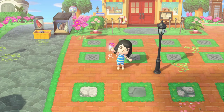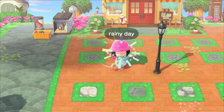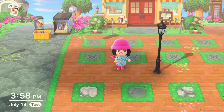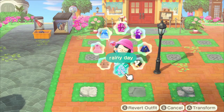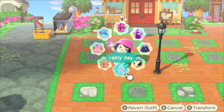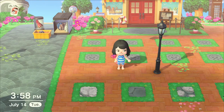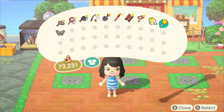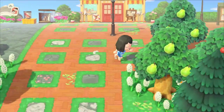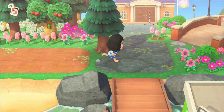You can fill up all of your wand slots with outfits. I have a rainy day outfit, which is also handy if I want to run around in the rain. And then when I just want to go swimming, I press rainy day again and I'm in my swimsuit. Then you can put away your wand and you're ready to go. You can have your snorkel on as well if you want — it doesn't matter.